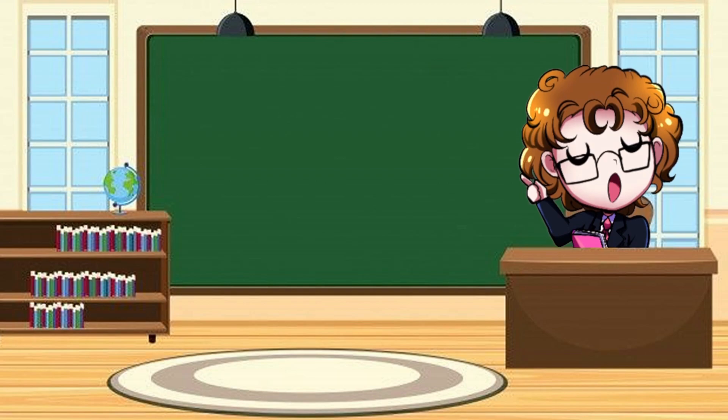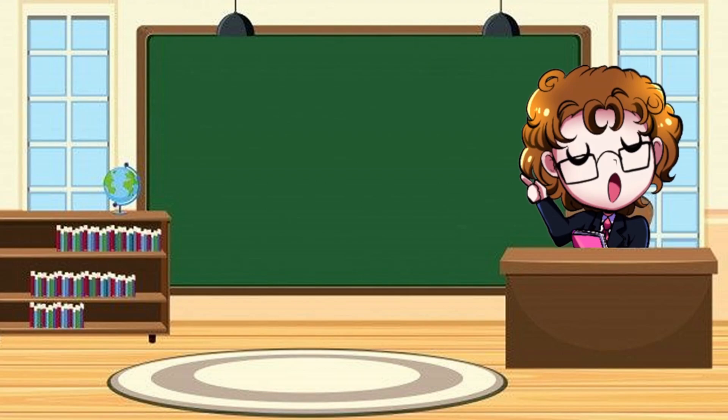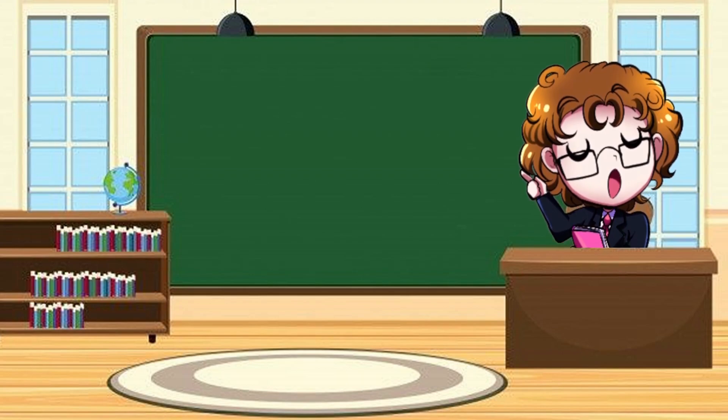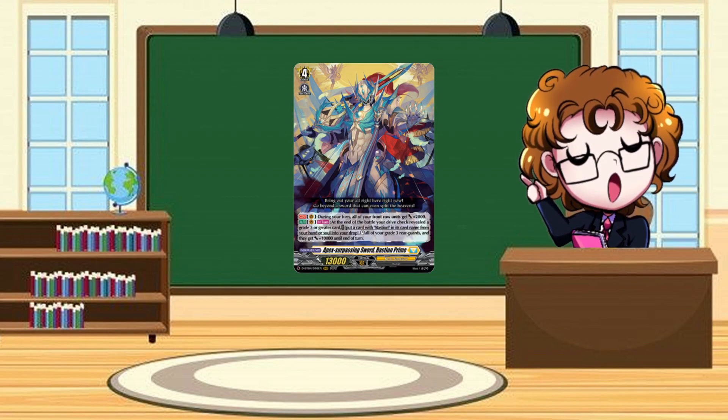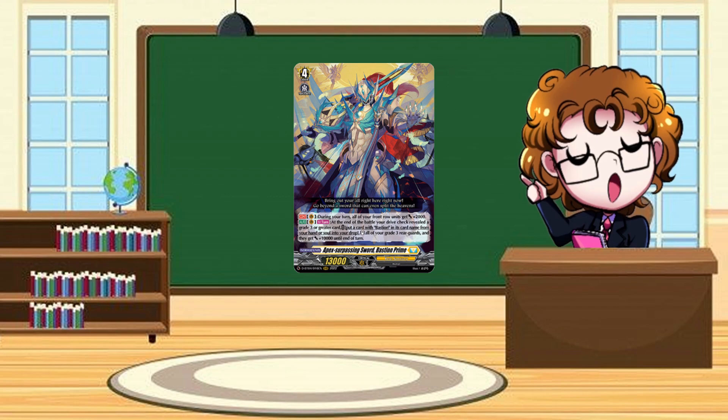Moving on next to Bastion. Bastion dropped back ages ago and doesn't really update much, and this set is not much different. Starting off with Bastion Prime — when it reveals a grade three or higher in drive checks, you can discard or Soul Blast a Bastion to stand all your grade three rearguards and they all gain 10k. This enables easy multi-attack for the deck since the deck is majority grade threes, making the re-standers hit very big scaling numbers.